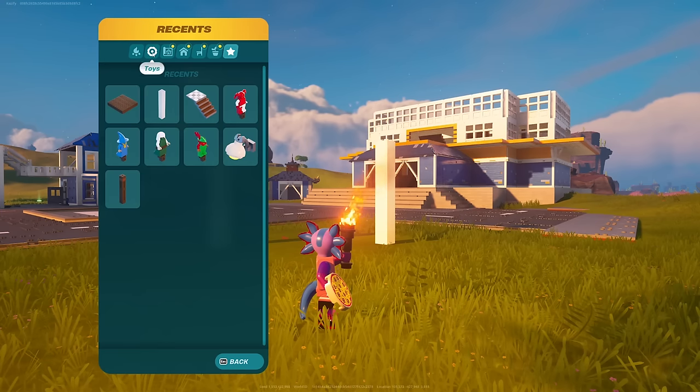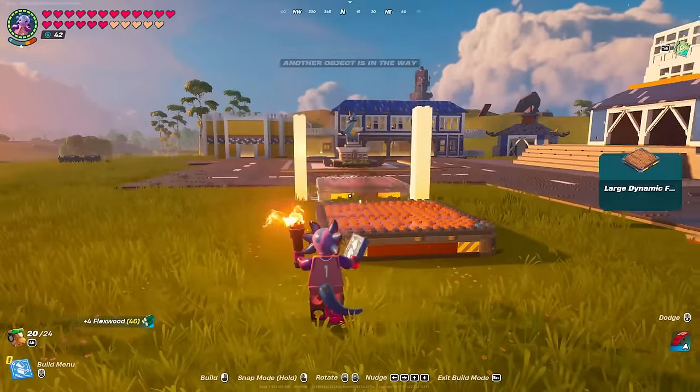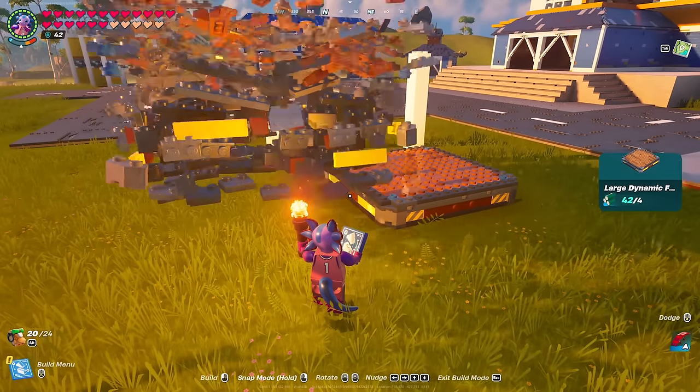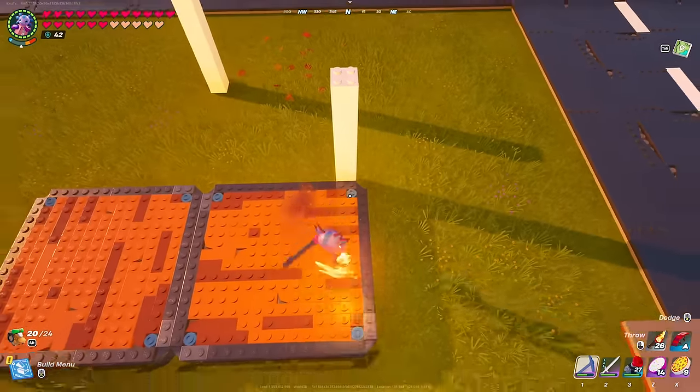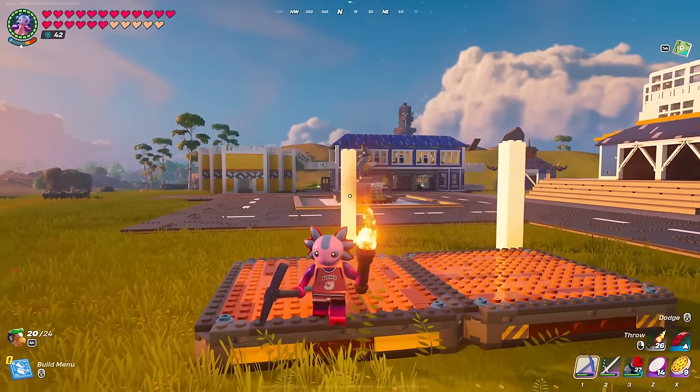The next thing you want to do is make your way over to the toy section and click on the large dynamic foundation. If you mess with this enough you can do it with any size foundation, but large is going to be the easiest when you're first starting. Do exactly what I did by putting one down and one right next to it, snapped onto it so they're connected.